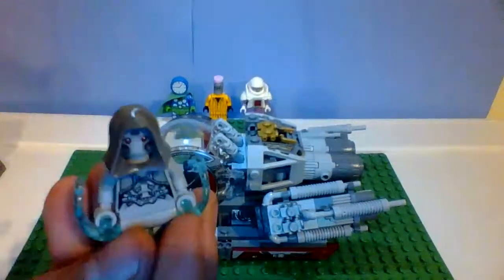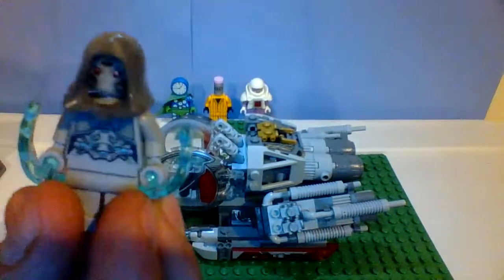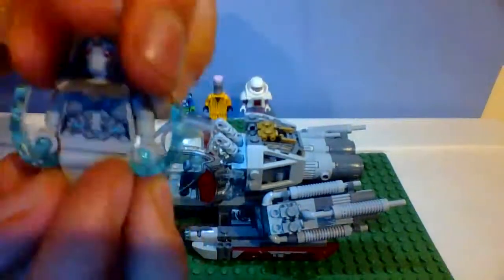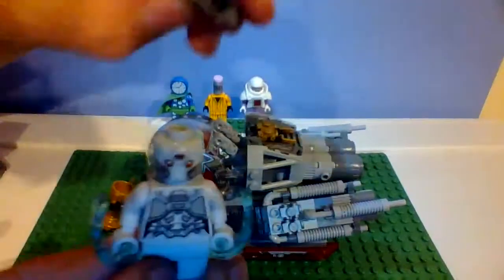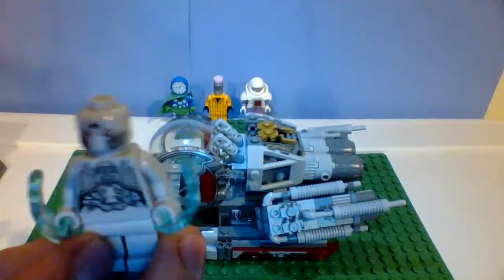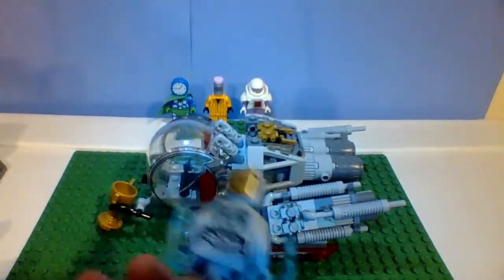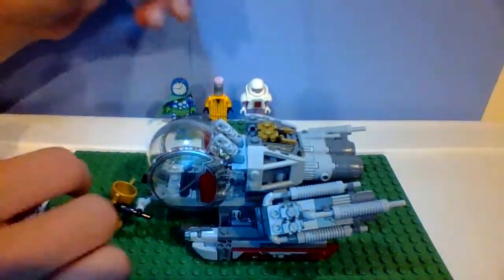Here we have Ghost, which is the second best minifigure of the set. Actually, it's really close to Ant-Man for best minifigure. I really like how they designed the face and the headpiece for her. If you take off the hood you can see it better. It's got that robot design that makes up the look of Ghost in the movie. On the back she's just got her normal face. And yeah, she's got the power blast stud things.